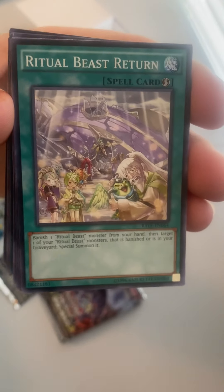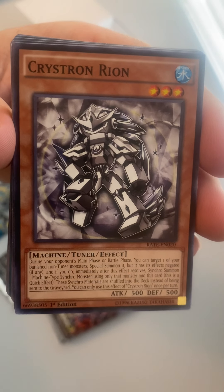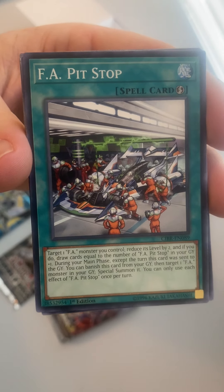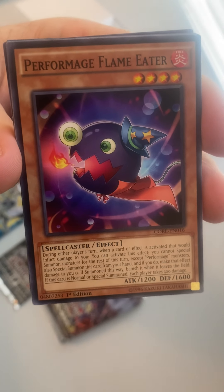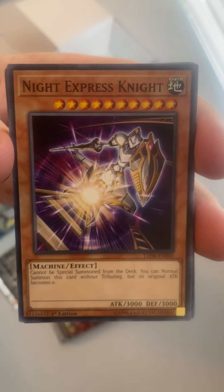We got Rocket Hand. Ritual Beast Return. We got Sheno Bird's Calling. We got this is Kristen Rione. FA Pit Stop. Here is Harpie Lady Phoenix Formation. Silent Magician Level Four. Here is Performage Flame Eater. We got Red Gadget.